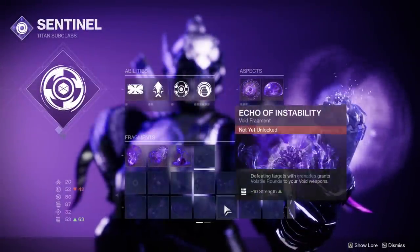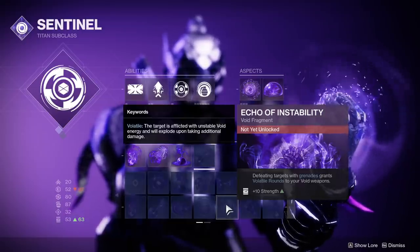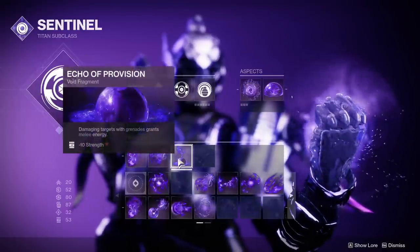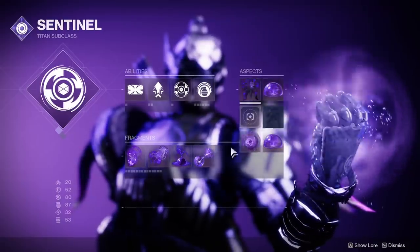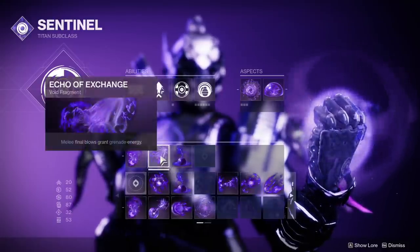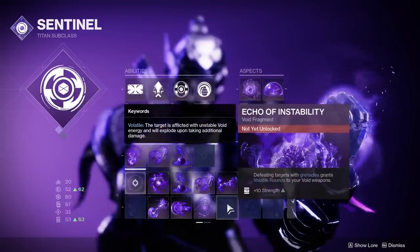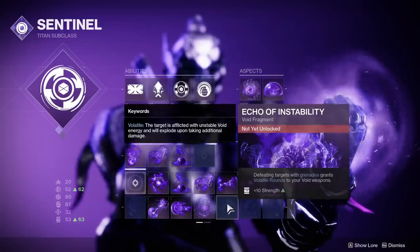Next we have Fragments. Obviously, if you want to get Volatile rounds via grenades you need Echo of Instability, which will be available soon. Otherwise you'll have access to probably 2 or 3 more fragment slots depending on the aspects you choose. Unfortunately there aren't really any class ability focused fragments — nothing that gets you energy back on that. There are a lot of melee and grenade energy focused fragments though. Echo of Provision gives melee energy on grenade hits; Echo of Exchange gives grenade energy on melee kills. If you only have 2 more fragment slots, those two are relatively easy calls to make, at least if you're on a Titan or a Warlock — mostly Titan though. Hunters? Eh, not as much.